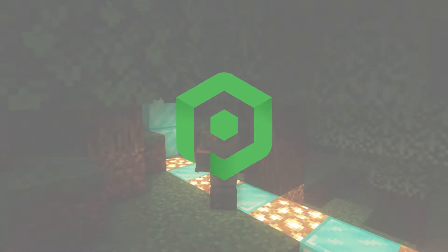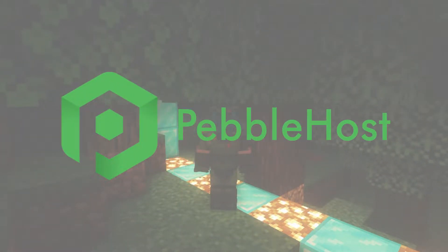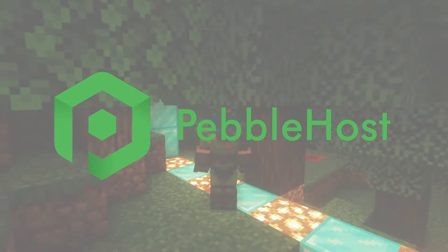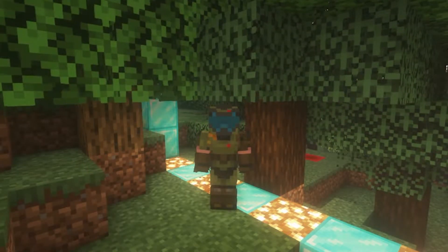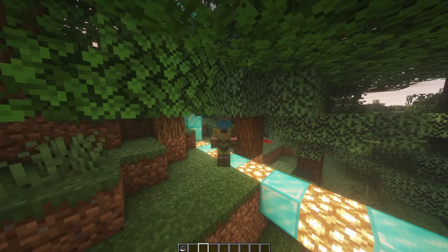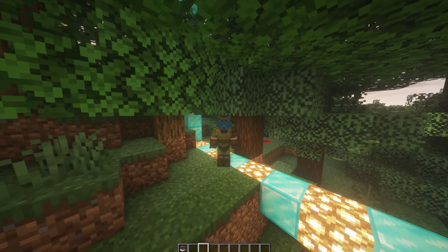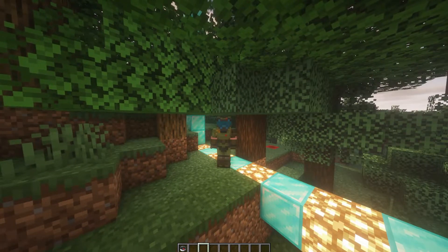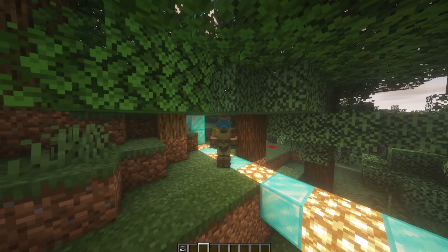Hi and thanks for choosing PebbleHost. In today's video I'm going to show you how you can edit your spawn protection. What spawn protection does is it stops players from breaking or placing blocks around the world spawn. You can edit this to however many blocks you want and you do not need a plugin — it is built straight into the server. Anyway, let me give you a little demonstration.